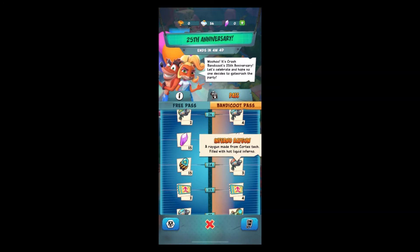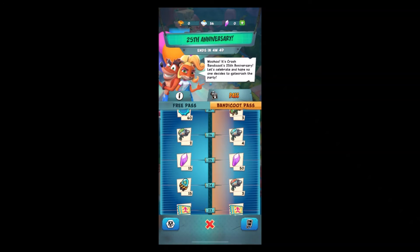Tier 23 is a Six-Server-On ticket. Tier 24 is Inferno Regan and an Alpha Part — so Alpha Parts are free this season, which is pretty cool. The Delta Part, however, is part of the premium pass, so if you need Delta Parts that might be a reason to upgrade to the premium Bandicoot pass.